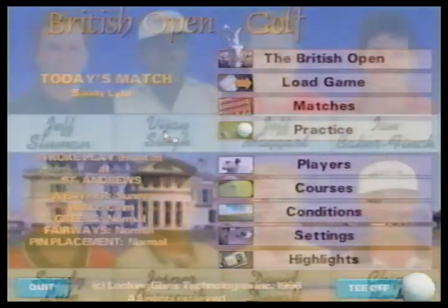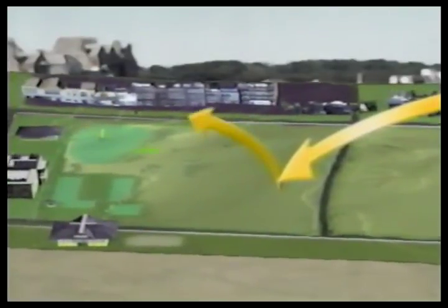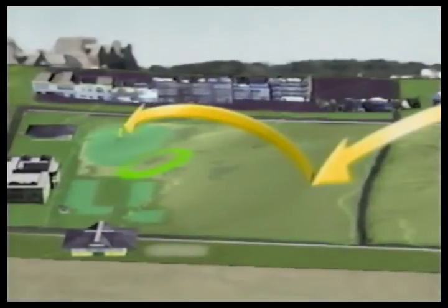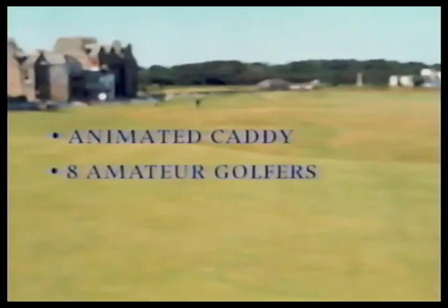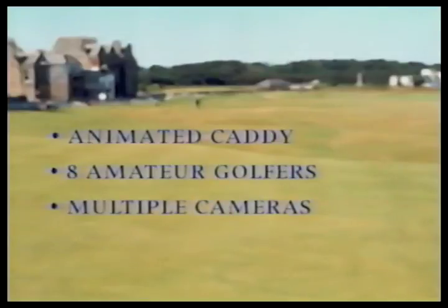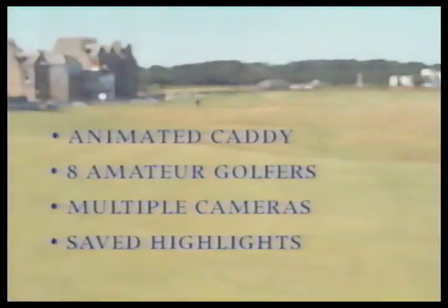Tee off into the drama, prestige, and excitement of championship golf in the British Open. Compete against the likes of Vijay Singh, David Duvall, and a full leaderboard of world-class players. Learn the secrets of the pros on how to play some of the most famous holes in golf. Each hole features an animated strategy briefing which describes how a professional golfer approaches that hole. Other major features include an animated caddy who provides strategic advice on each shot, eight amateur golfers, multiple camera views, saved highlights from previous play, and many more elements which turn this game into the most outstanding golf experience available.